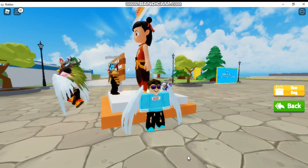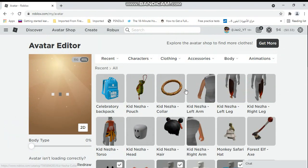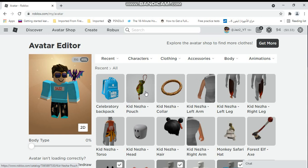I don't know if you get a patch for this, but I'm going to check it out. It should be here. Look — Kid-Niza left arm, Kid-Niza collar, Kid-Niza pouch, Kid-Niza left leg — like every Kid-Niza item.